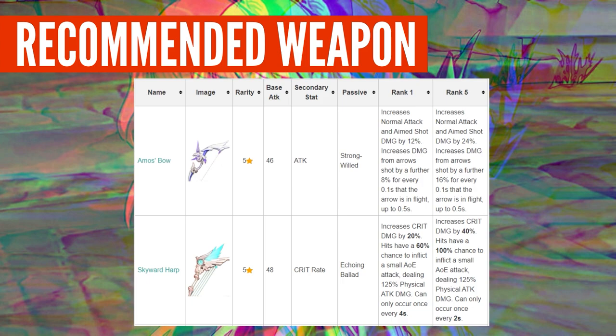For recommended weapons, both 5-star options: Amos Bow is okay — not the best, but better than most 4-star bows since it increases normal attack damage. Skyward Harp is really good, especially if you have high crit rate since it increases critical damage. Its bonus effect gives a 60% chance to inflict a small AoE attack dealing 125% physical damage every 4 seconds — at max refinement rank 5, that becomes 100%. I'd say it's one of her best bows.